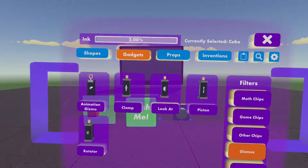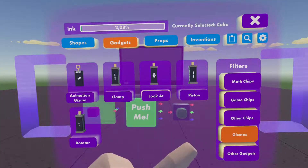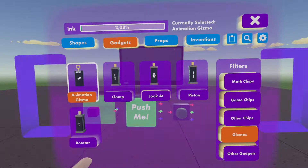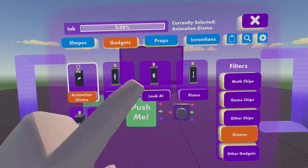So you go on your palette and then go on gadgets and then on gizmos, and you will find the animation gizmo. It will work with every gizmo, but I'm only gonna show you the animation gizmo.